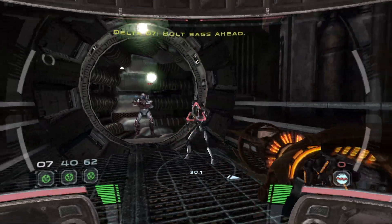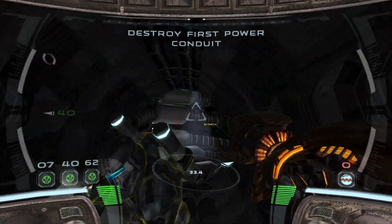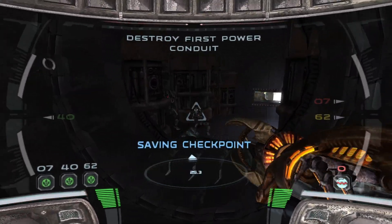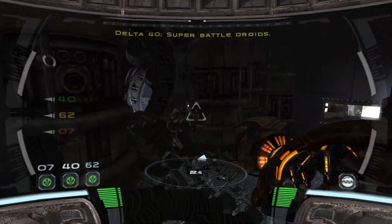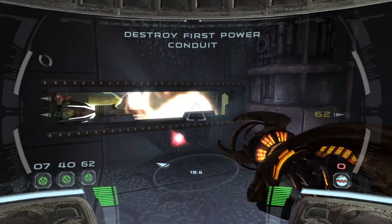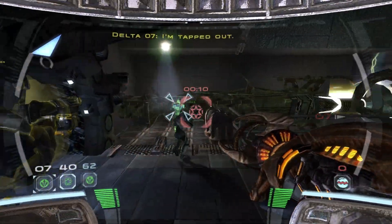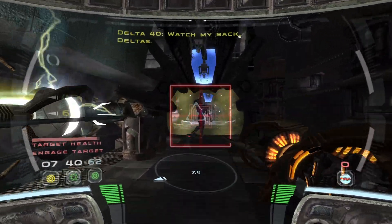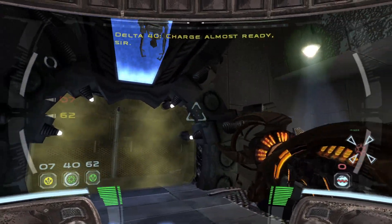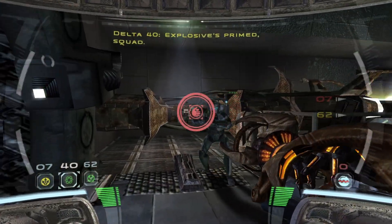Move. Both backs ahead. Here's the second power conduit. I'd like some explosives here, Deltas. Affirmative, placing charge. Watch my back, Deltas. Eliminate touch. Give me another charge. Almost ready, sir.